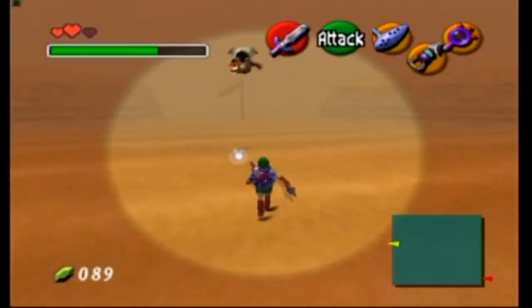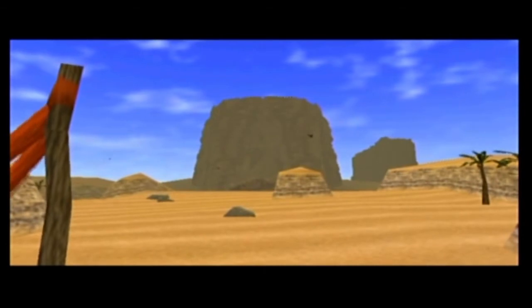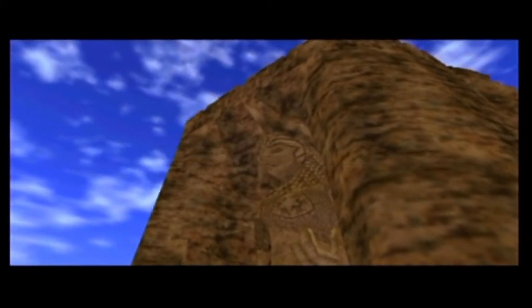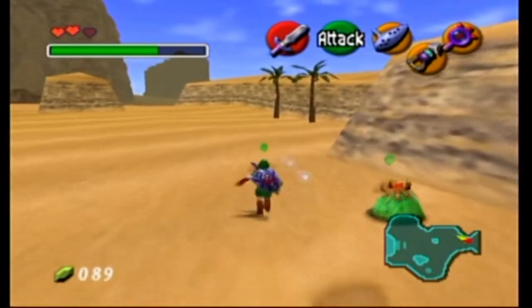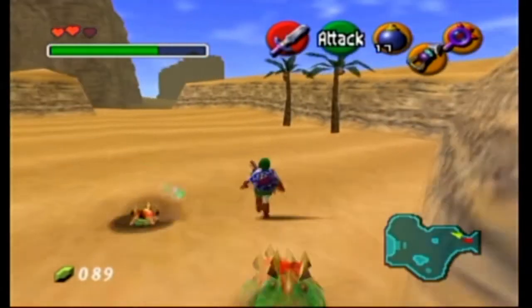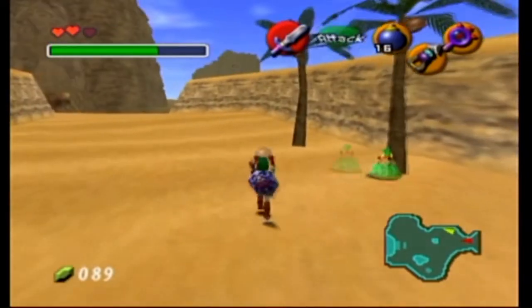He teleports us and we get through — it only took about ten minutes, not really. This area is called the Desert Colossus. First thing you'll notice on the right is that enemies spawn infinitely, and right over here between the trees there's a crack in the wall.